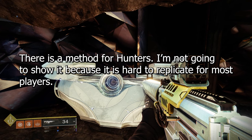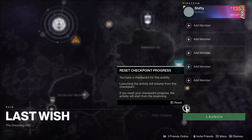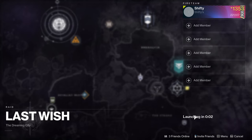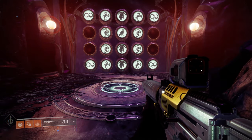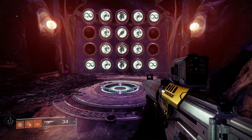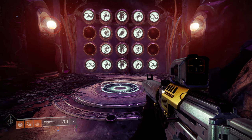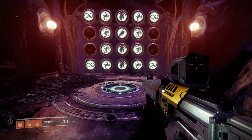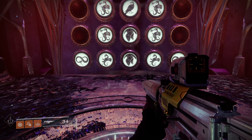Now I'm going to show you how to easily get the second chest on a warlock and a titan. When you're ready to get that second chest, if you have a raid checkpoint reset that first. Then relaunch the raid and make your way back to the wishing wall. To get the second chest we need to get to the Morgeth checkpoint, so enter the wish you see on screen right now. Pause if you need to see it longer, and double check that your screen matches mine before stepping on the plate.